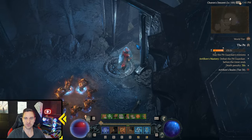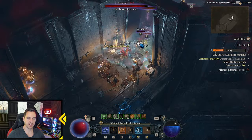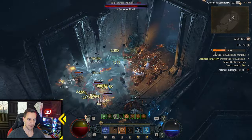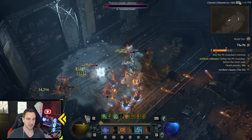No masterworking at all — this was completely stock, normal items, no masterworking — and we're still doing Infernal Halls Tier 4 just fine. So if you get your masterworking up, you can go to higher levels no problem. I wanted to give you this build anyway because I like it a lot.